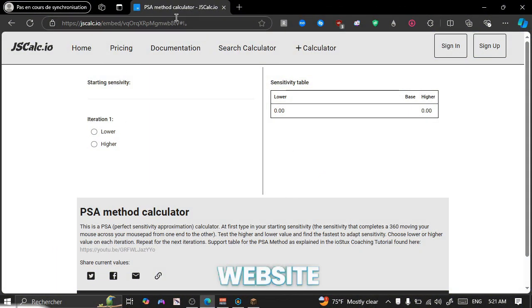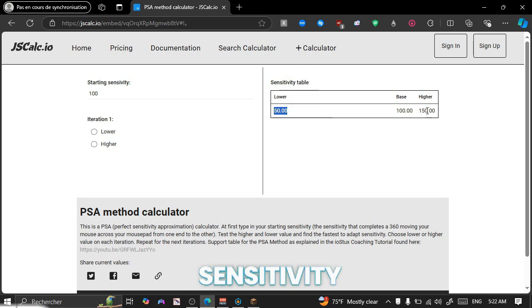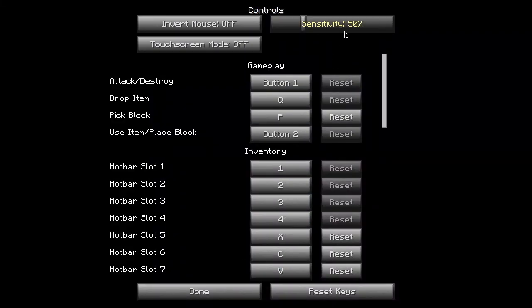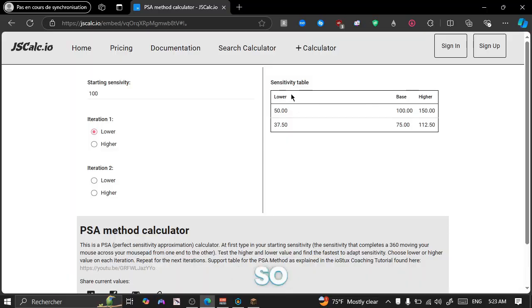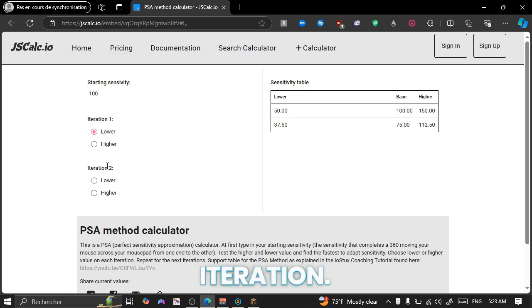The second thing you'll need is this website over here, which I'll leave the link to in the description. Basically how this website works is we first start by putting 100 as our sensitivity over here, and it's going to give us a lower sensitivity and a higher sensitivity. So let me put it on 50 — you just want to go around it while clicking or whatever. Then we're going to try 150. As you can see, there's definitely a difference. After you've tested out the lower and the higher sensitivity, you select which one is more preferable to you. Then you'll see a second iteration giving you another sensitivity to try out. You just keep trying the lower and the higher until in the end it gives you your perfect sensitivity.